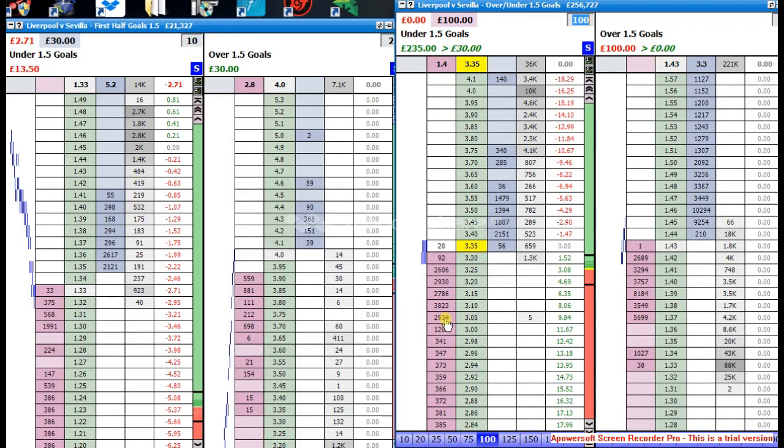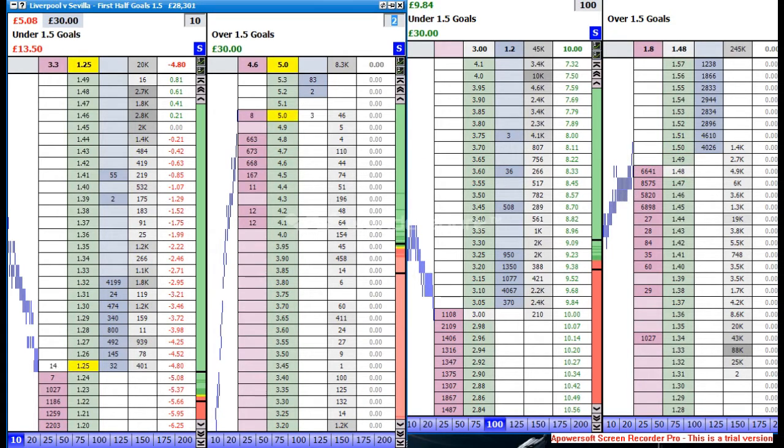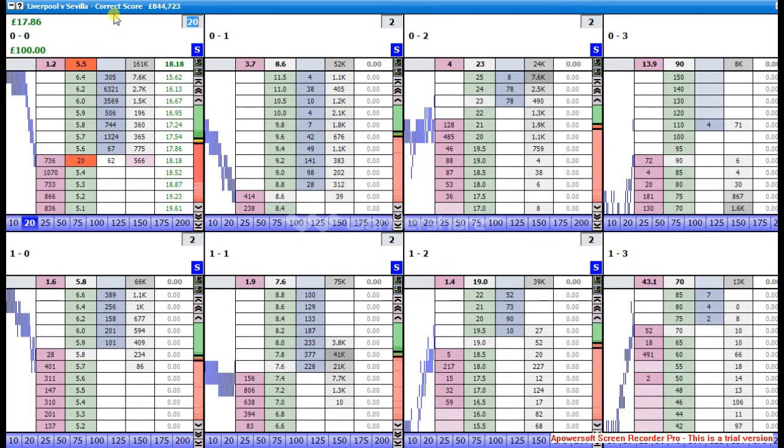I managed to get £30, so it's a nice bit of cover — sit back and relax. On the correct score, that £300: what I'm going to do is lay some across which will give me £10 if it finishes nil-nil. And remember I've got £30 on the under 1.5, so that covers me, and the other score is going to give me a £20 win.